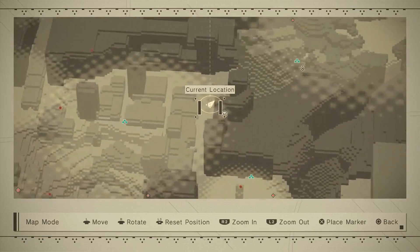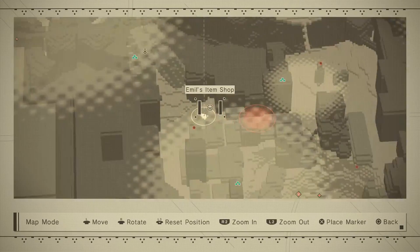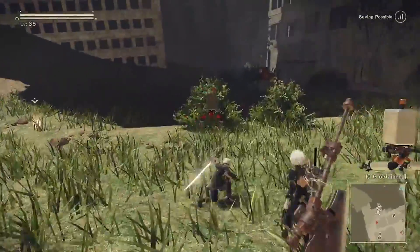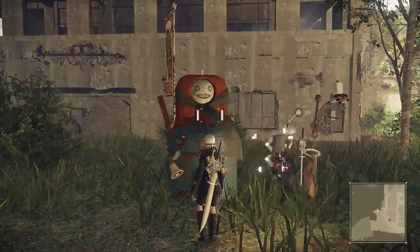The first thing we want to do is complete the main story quest up until we get past the Forest Kingdom. Once we've done that, we unlock Emil — he'll be waiting just outside the desert area in the ruined city.